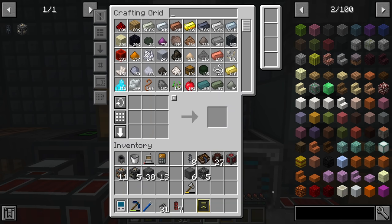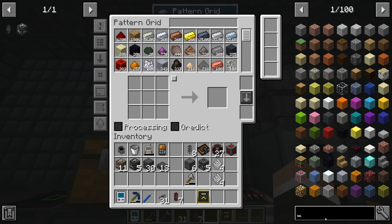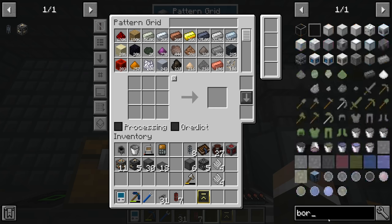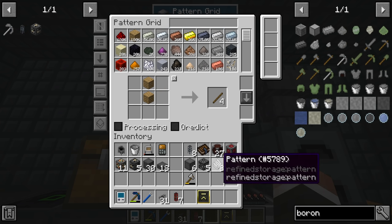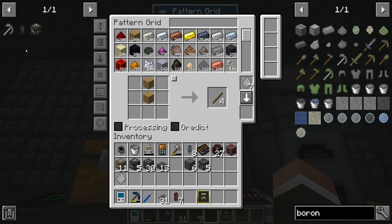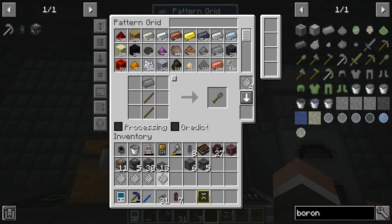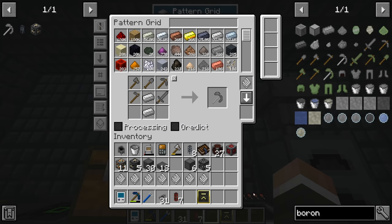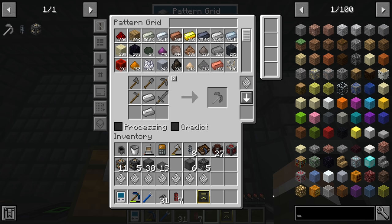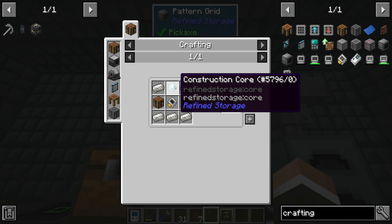To automate boron spexel hoes we need many patterns — we have to teach the system how to make not just the hoe but all its sub-components: sticks, the boron axe, shovel, hoe, pickaxe, sword, and the boron spexel hoe itself. It's also occurring to me we'll need crafting upgrades in every crafter slot, which means even more construction cores. We might not have enough diamonds.